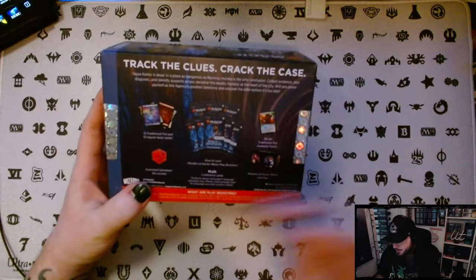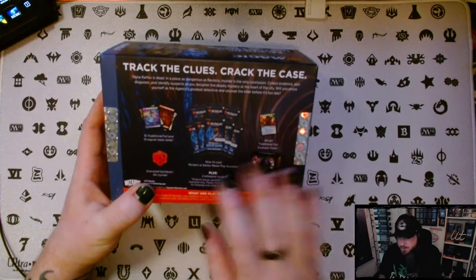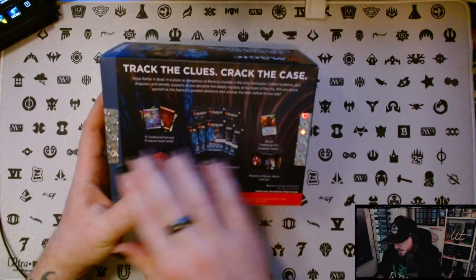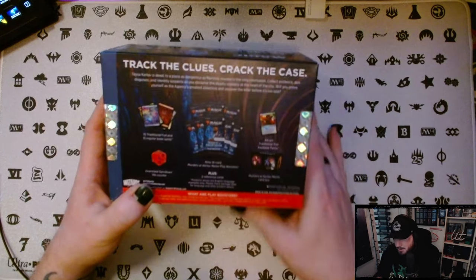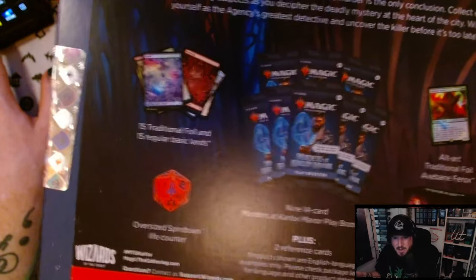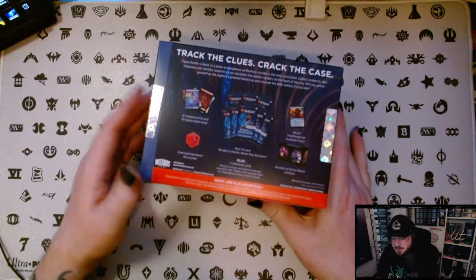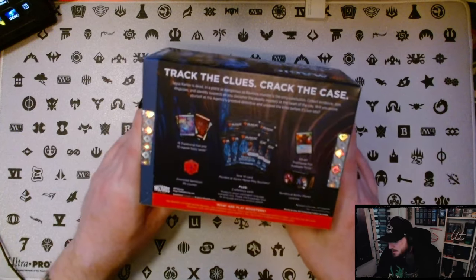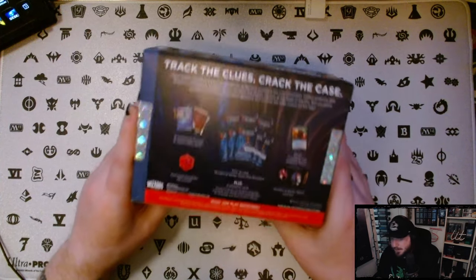Bundles generally include a handful of packs — now we get nine. Play boosters are 14 cards, 14 playables. You get some lands. This one has 15 traditional foil and 15 regular basic lands. The image on here looks like we're going to get full art lands, which — correct me if I'm wrong — is the first time they've ever done that. Normally you get the boring basic lands, but I'm very excited at the possibility that bundles are now going to include full art lands.